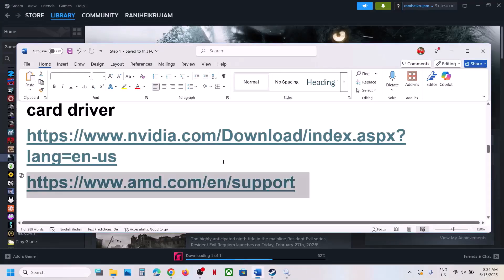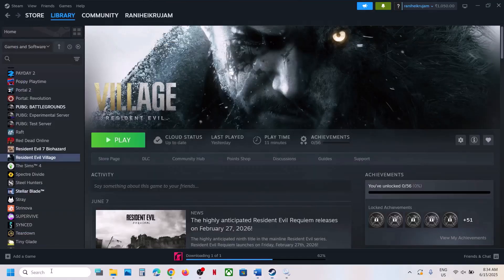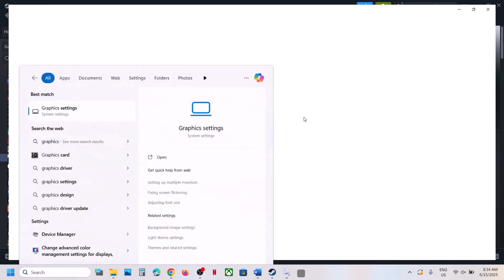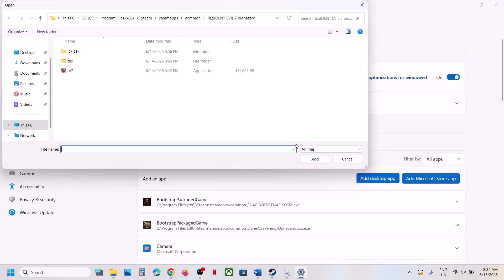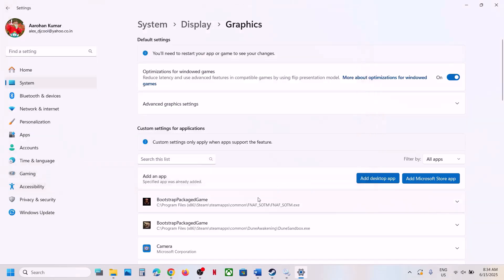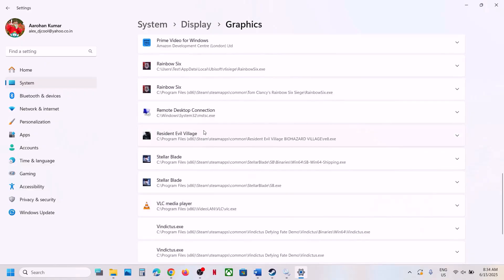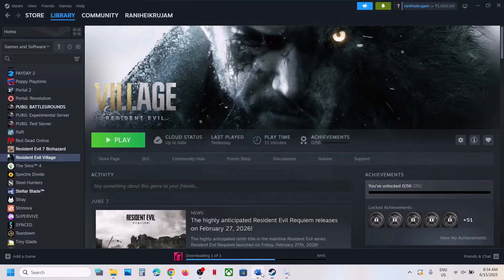The next step is to run the game on the dedicated graphics card. Type 'Graphics Settings' in the Windows search box and click on it. Click Add Desktop App, browse to the game installation folder, select the game exe, and click Add. Once added, find the game in the list, click on it, select High Performance, and then launch the game.